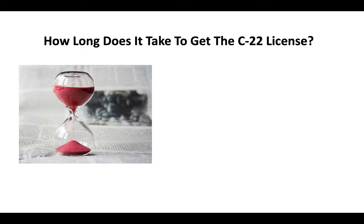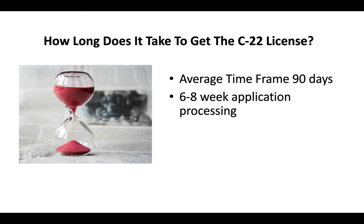The time frame to get a C-22 license takes about 90 days on average. Typically, you're looking at about a 6–8 week application processing time, and then generally another 3–4 weeks before you go and take your test. This time frame can fluctuate depending on a variety of different factors, but on average you're looking at about a 90-day time frame.